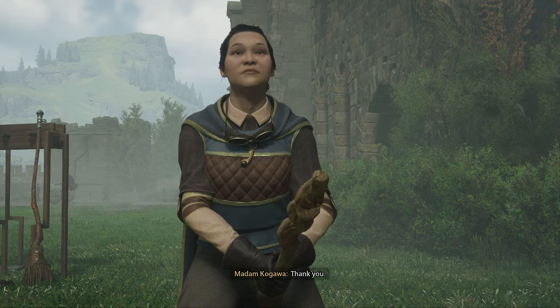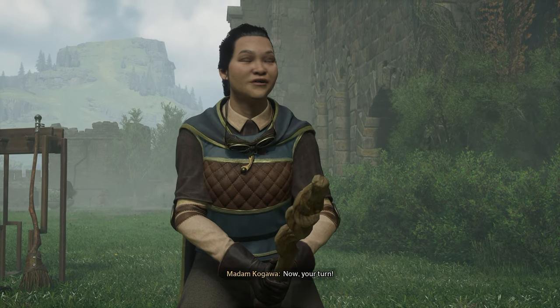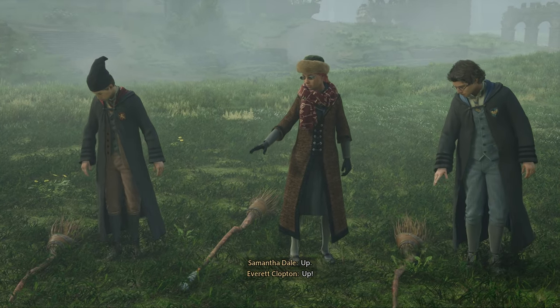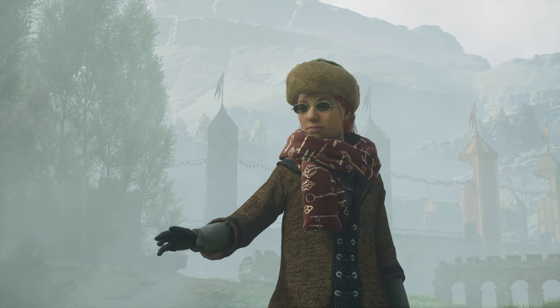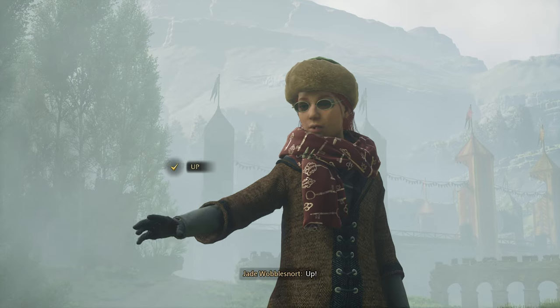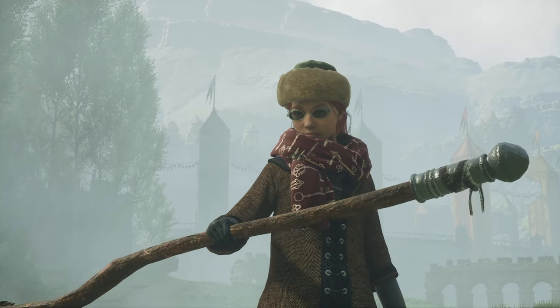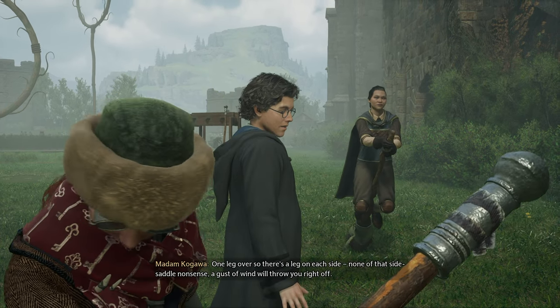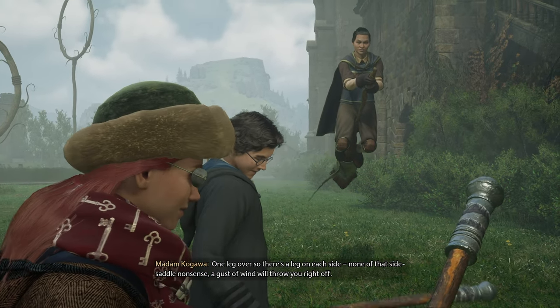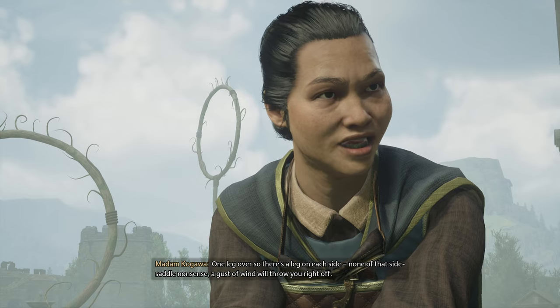Thank you. Now, your turn. Here you'll have a short quick-time event — just flick your mouse up. Up! And there's another one coming up: one leg over, so there's a leg on each side. None of that side-saddle nonsense — a gust of wind will throw you right off.